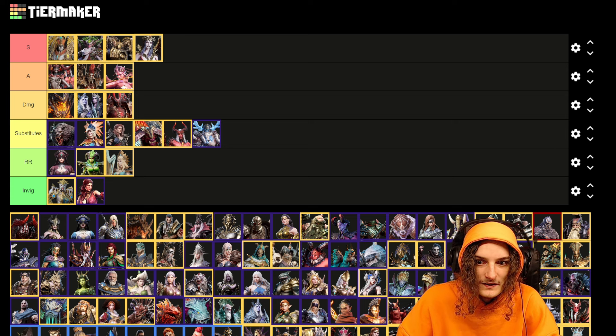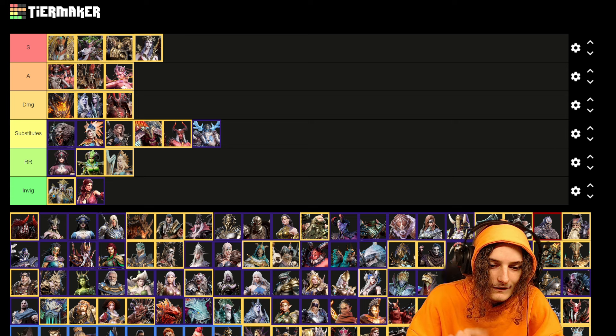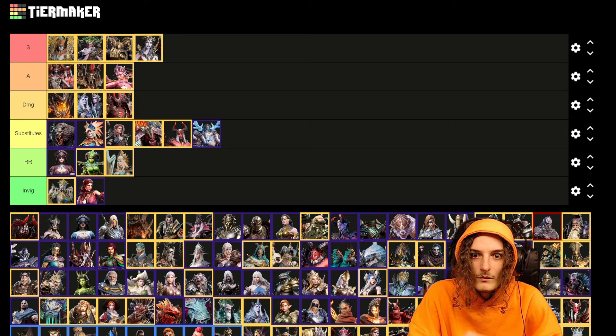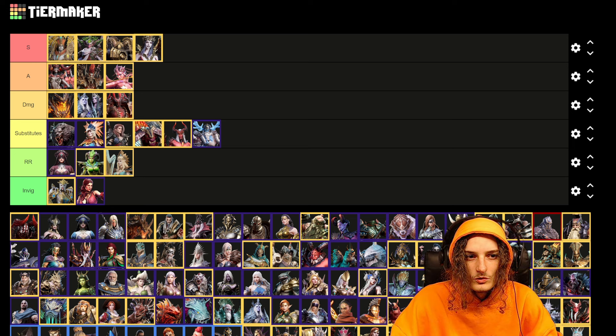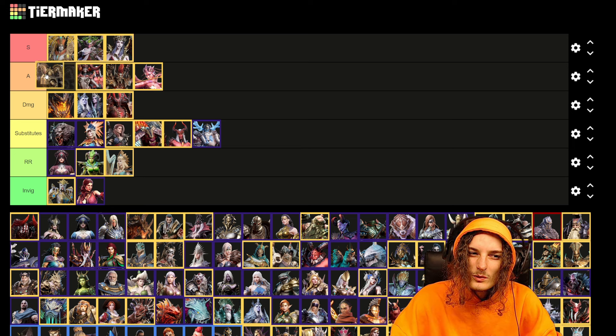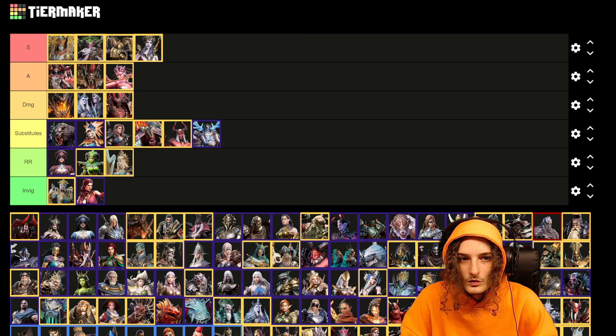Cetrim is mainly referring to his ultimate, where he does around 100 hits. If you have his exclusive artifact he does even more hits. Without it he's arguably only A-tier, but overall Cetrim is super strong and if you have his exclusive, definitely use it for Sticks.